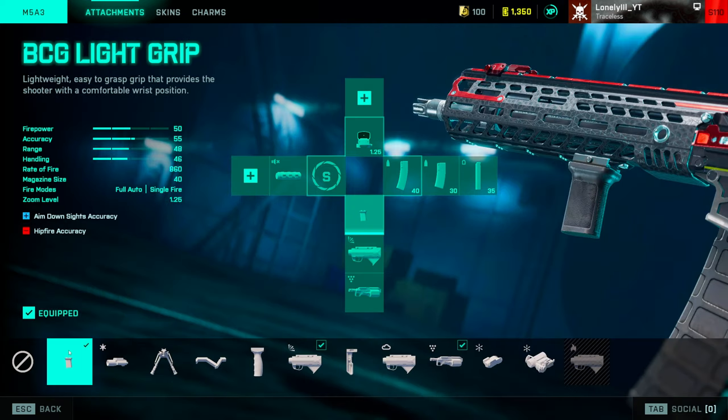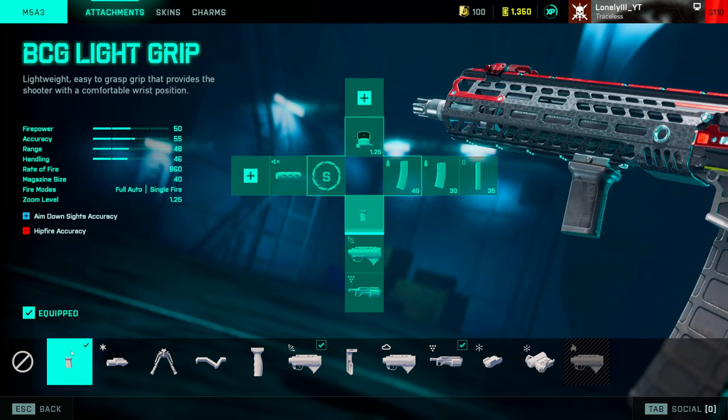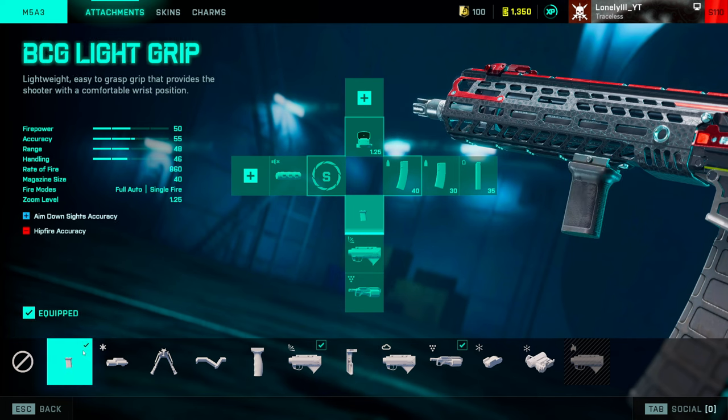For grips, the BCG Light Grip is the best grip you can use on your gun. It gives you more accuracy while ADS-ing and the fire accuracy penalty isn't too high. Also, you don't have to fulfill any condition to get the accuracy bonus. With the LVG Grip you need to be moving, and a lot of players aren't moving when they shoot — so they actually make their gun worse. For most people, BCG Light Grip is the best option. If you know how to play this game and aren't as lazy as I am, go with the LVG Grip.